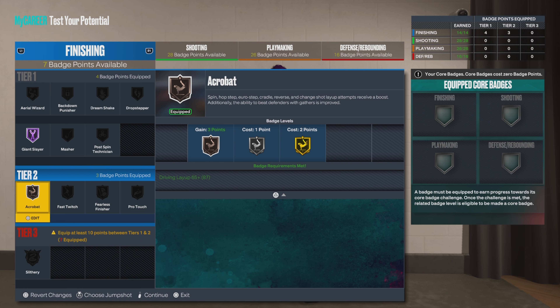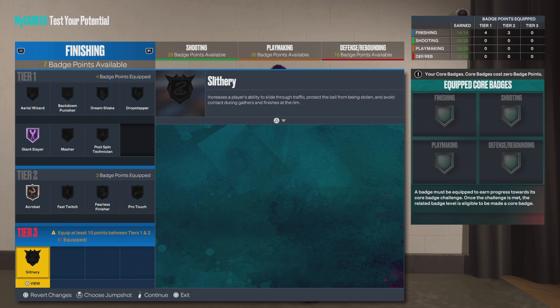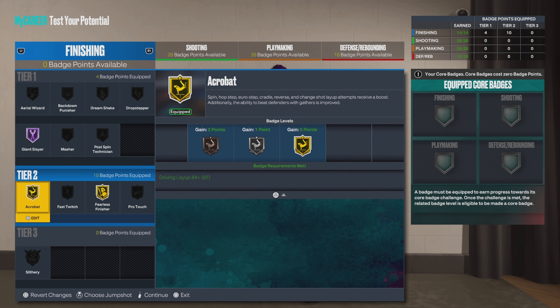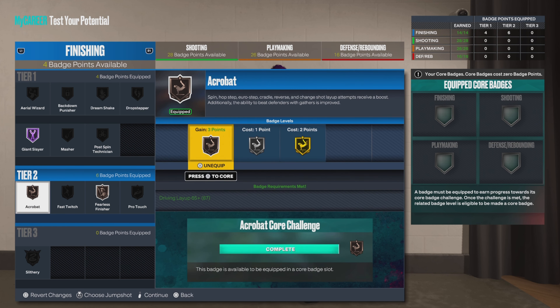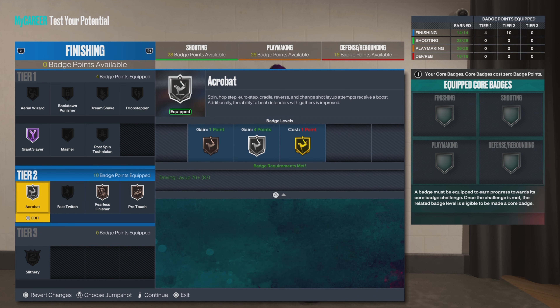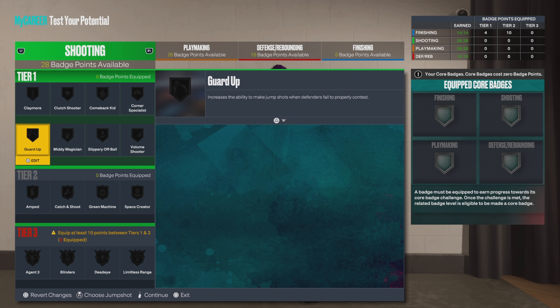We'll go Hall of Fame on the Giant Slayer and Bronze on the Acrobat. We only got 14 finishing badges, so we won't be able to get Slithery on tier 3 unless you use your plus 4 — use two of them and you can get it on Silver, with two left over. You can put the other two on Acrobat, or go Bronze on ProTouch if you don't mind timing it. I've gotten into timing a little bit, but if my player's a dunker I don't bother — I'm normally not trying to go for a layup anyway.